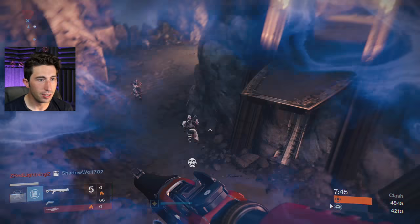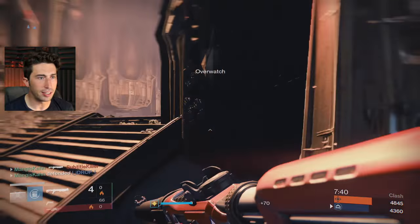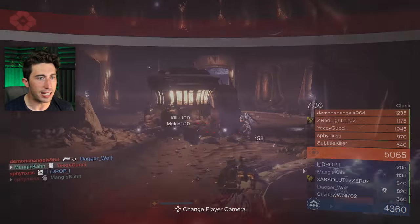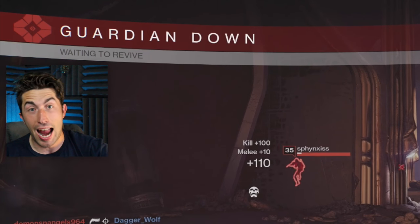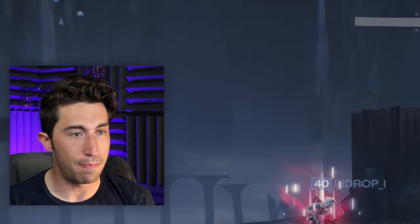Juggernaut — nice, we got that. I know that's not the hand cannon, but sometimes you just got to use what you got to get some kills because I want to win a game. It also makes me feel like I'm using a Thorn. Definitely not going to open that door because there's a Gjallarhorn waiting. Gotta be fast — thank you for trying to machine gun me, but bye-bye.